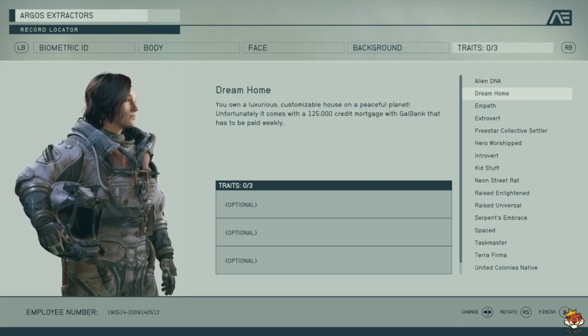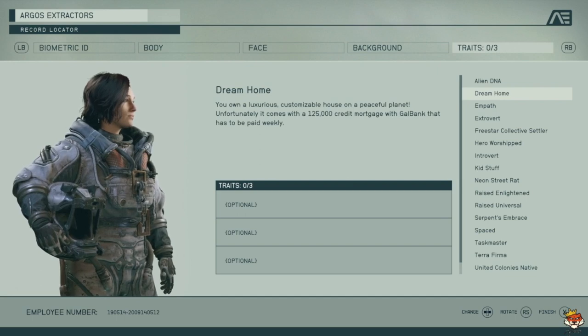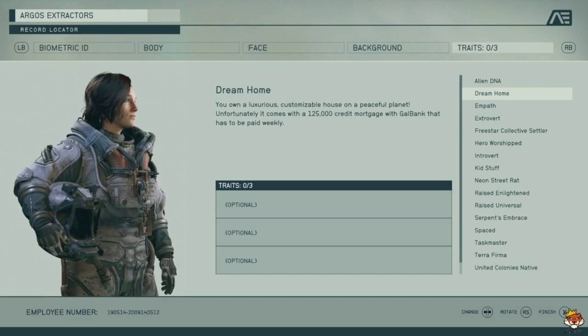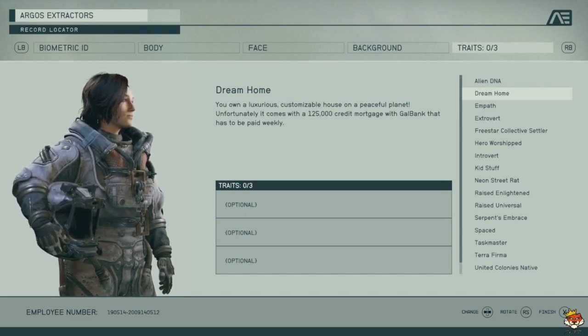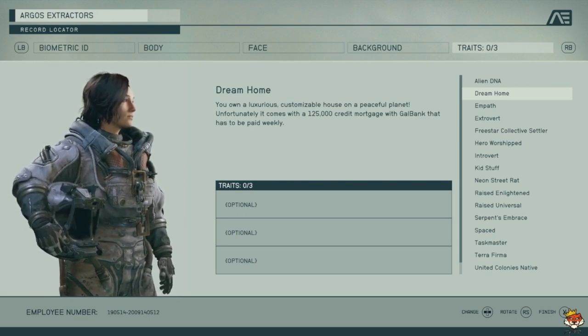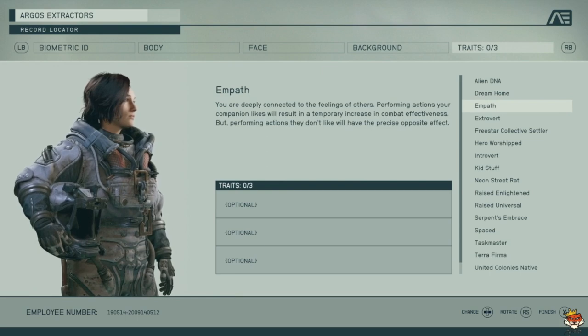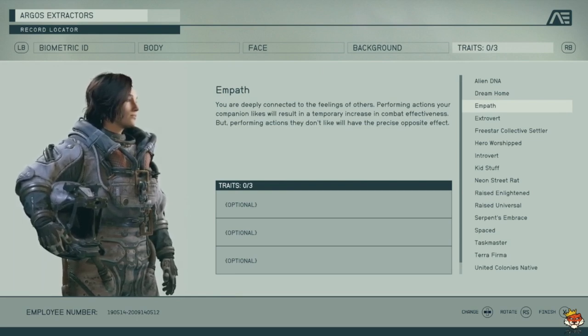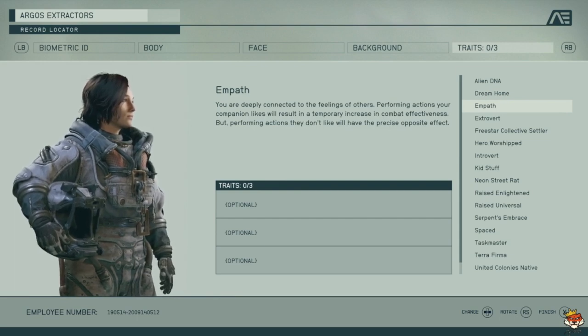Dream Home gives you a really nice customizable house, but you get a 125,000 credit mortgage you have to pay weekly. It's not that bad — after a few quests you can get that money back pretty easily. It's a pretty nice trait.